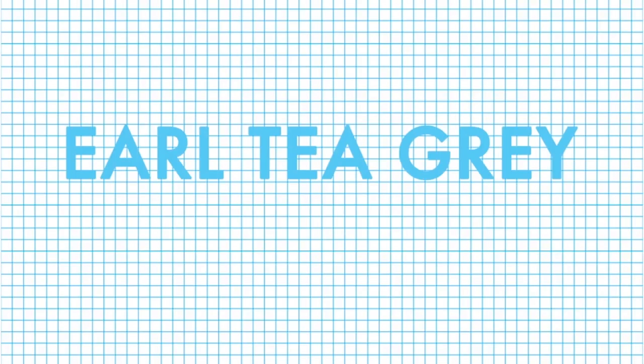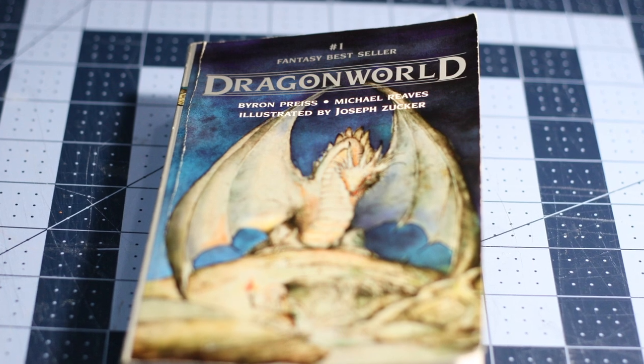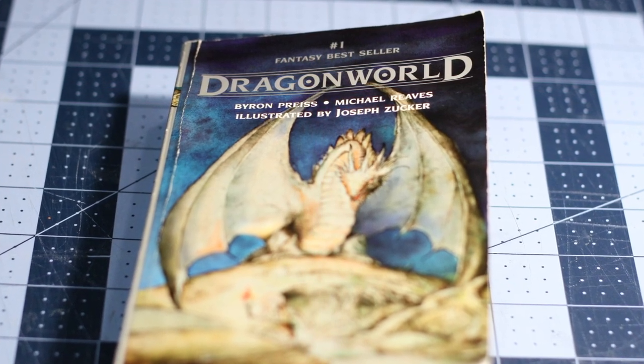Here are three ideas for your campaign from the novel Dragon World. Dragon World is a fantasy novel written by Byron Preece, Michael Reeves, and illustrated by Joseph Zucker.